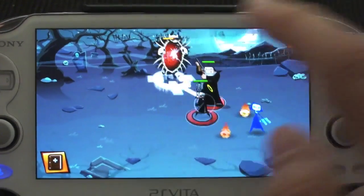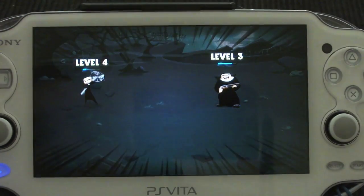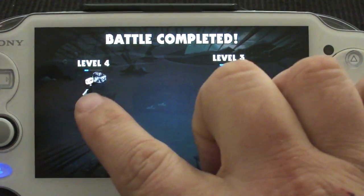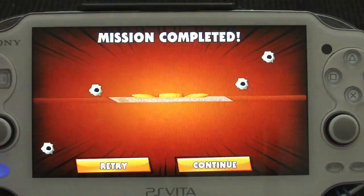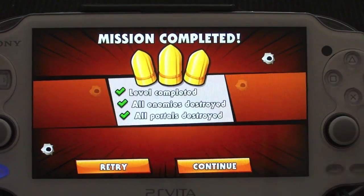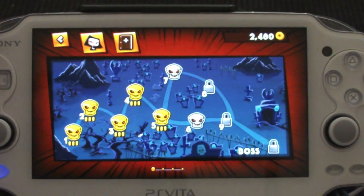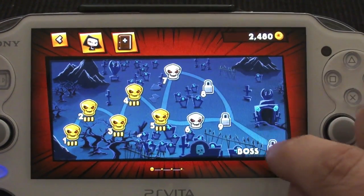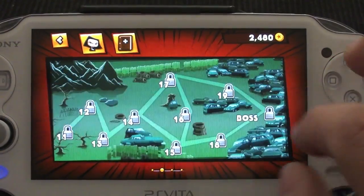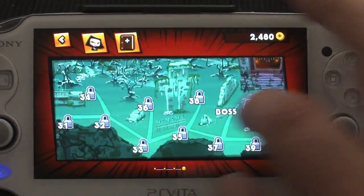Every time you finish, kill all the enemies — all the hordes of enemies — you've got to kill the horde leader. Like you see right here, they keep leveling up. You've got all the accomplishments right here, and you can retry or continue. So far over here would be the boss. Like you can see, there are more levels, which is nice.